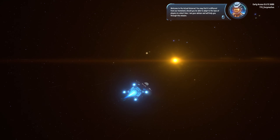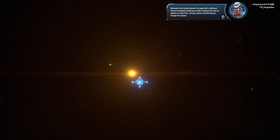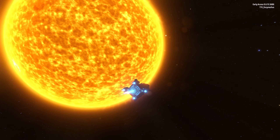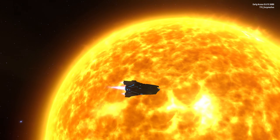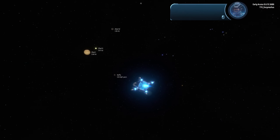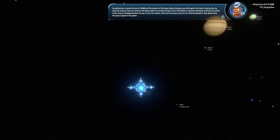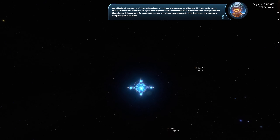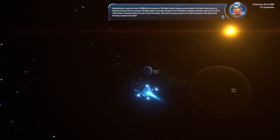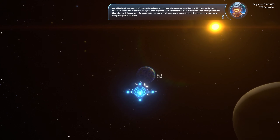Welcome to the actual universe. You may find it's different from our homeland. Should you be able to adapt to the laws of physics in a short time? I am your advisor and will help you through this mission. There is the glorious sun that we shall be sapping of all of its power. Everything here is yours. As one of Cosmo and the pioneer of the Dyson Sphere, you will explore this cluster step by step, using the resources here to construct the Dyson Sphere to provide energy for the center brain to maintain homeland, starting from scratch. I have chosen a designated planet for you to start the mission, which has the necessary resources for initial development. Now please drive the space capsule to the planet.